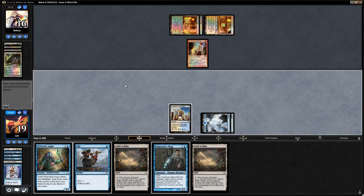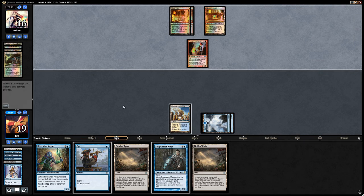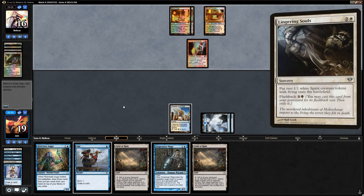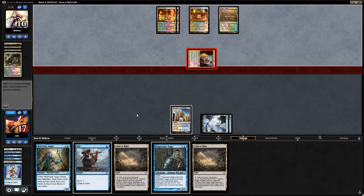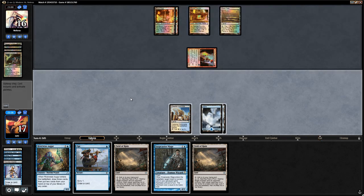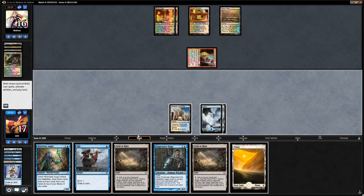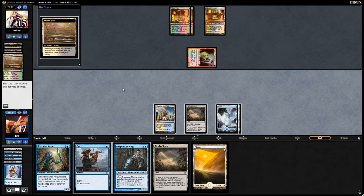We can wait and see if we need to Opt into Terminus next turn, or if we can take a hit from this Young Pyromancer and then Terminus a turn later when the opponent might have played more creatures like Lingering Souls. We can also set up Opt to end-of-turn Terminus next turn. We drop to 17. We'll just play Field of Ruin and say go.